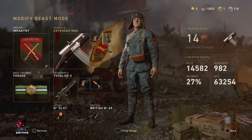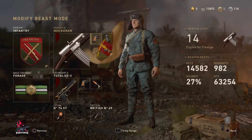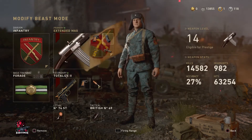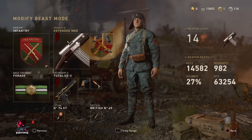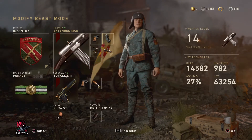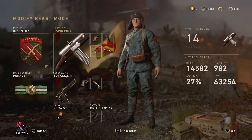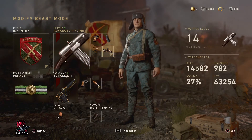Understanding what perks to use with your primary weapon: I always run quick draw — if you're running and gunning you want to draw your gun quicker than your opponent for that first reaction time. Extended mags helps because you don't have to reload every single time; you can get about four or five opponents with one clip. I also use rapid fire to assist with quick draw reaction, and advanced rifling for long shots.